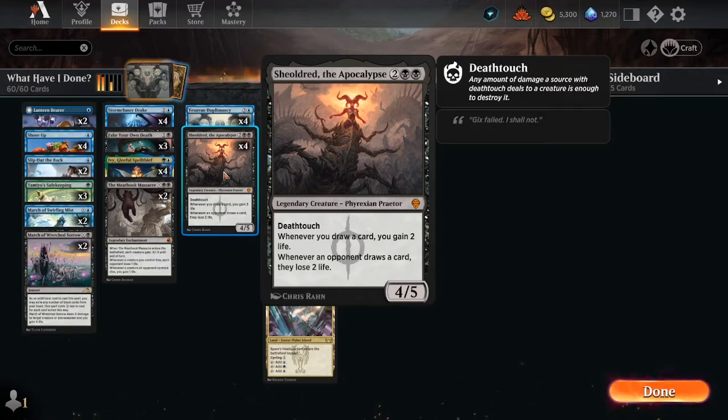We make copies of Shieldred to basically just drain our opponent every time they draw a card. This is just a devious deck if we can pull it off. So how do we pull it off? Well, luck - that's part of it. But we also have a bunch of other cards to go with.